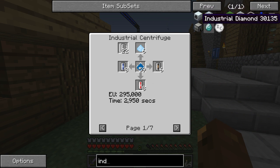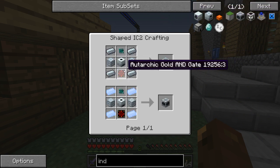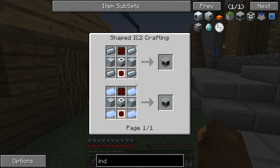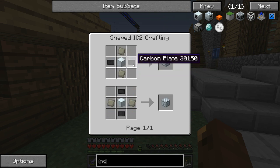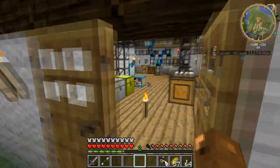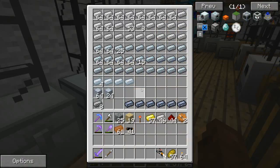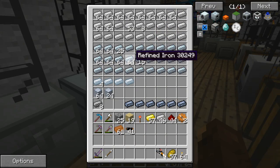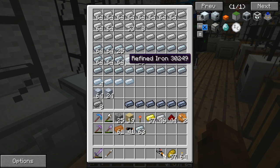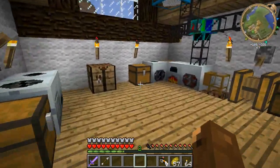I wanna stick them all over the place, honestly. Deduction furnace, centrifuge — oh God, there's so much stuff. There's a lot to be used here. We need machine blocks galore. I'm just gonna build a bunch of machine blocks, probably an excess amount of them.